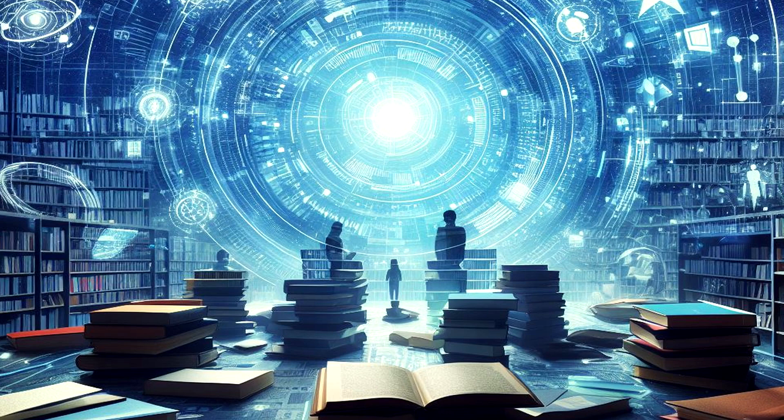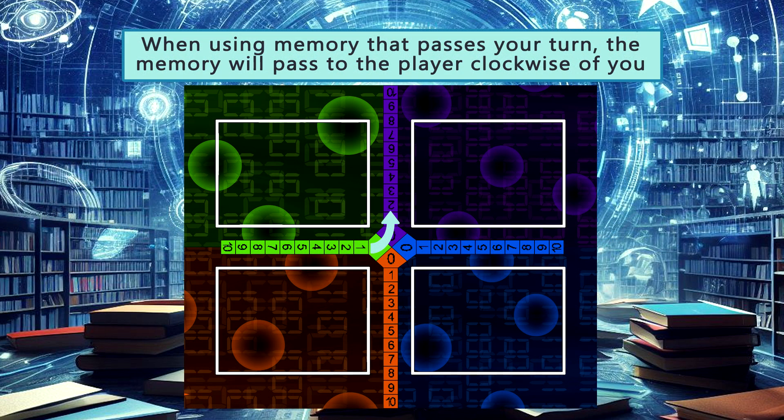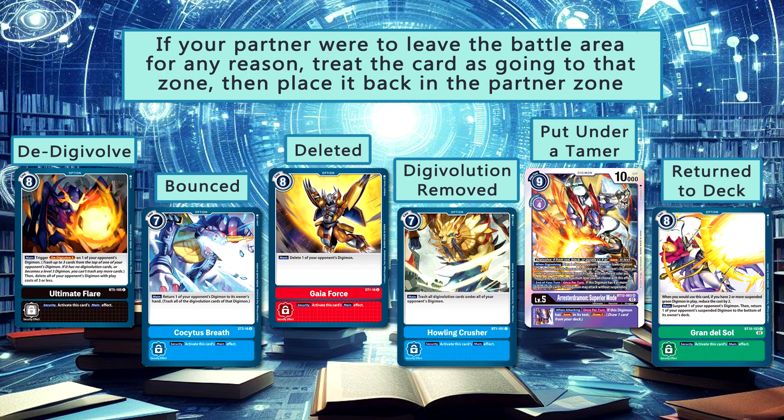As for the memory system, this was actually one of the more easy things to translate into multiplayer. You have your normal system of two arms of memory, but we just expanded to have four arms total and having memory flow in a clockwise pattern as shown here. Note that if you gain memory on an opponent's turn and that would end their turn, it would become the next player's turn in the turn cycle. The last game rule change is for the partner mechanic. We decided that part of the fun for this format comes from the partner, and as such we wanted to make sure that they were always around. So if your partner were to leave the battle area for any reason, treat the card as going to that zone, then place it back in the partner zone.